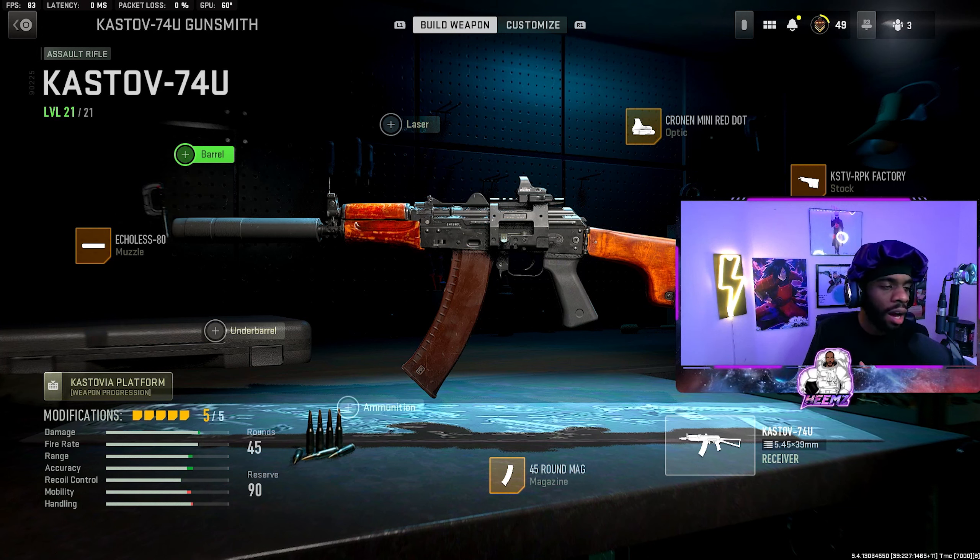The next gun is the AK74u. This is probably my favorite AR because it surprised me how good it was at mid-range, close range, and long range — it is extremely good. This is probably the easiest gun I had to get gold. I got it done in probably about an hour and a half — leveling up, getting all the attachments, doing all the challenges. This gun is extremely easy to use.